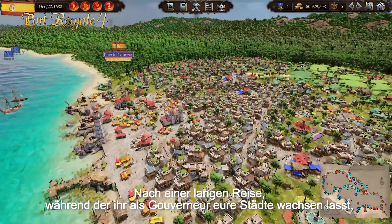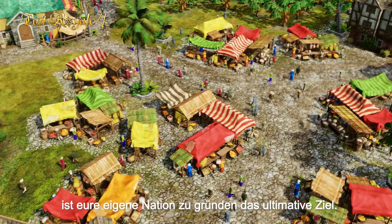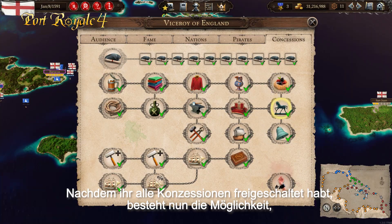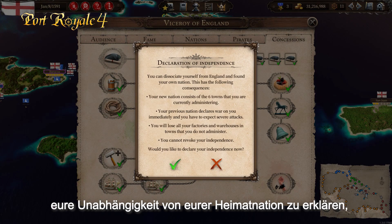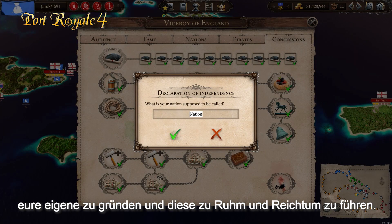Founding your own nation after a long journey is the ultimate goal after you made your towns flourish as a governor, fought tough sea battles and moved your way up. After unlocking all concessions you will now be able to declare independence from the home nation, creating your own nation and lead it to glory.